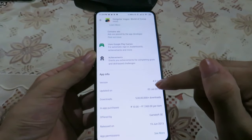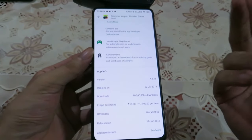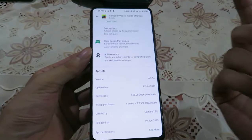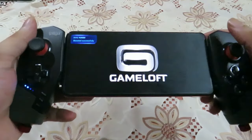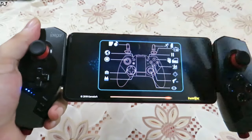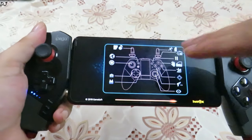You can check out its version 4.3.1a, and it was last updated on 2nd July 2019. So let's just start the game. Good thing is that it supports Android controllers by default, so I don't have to tweak anything to get the controller working with the game.